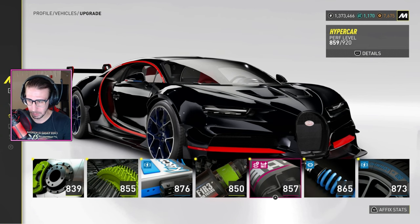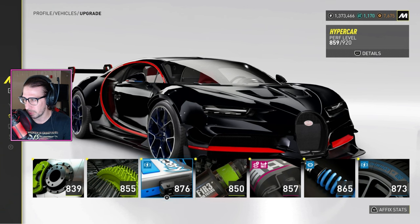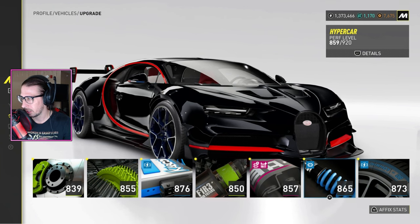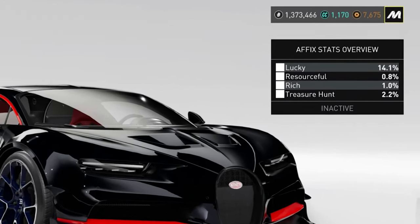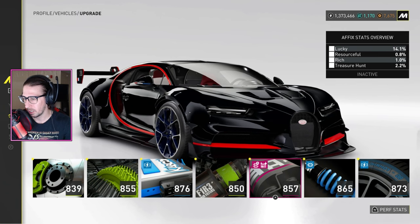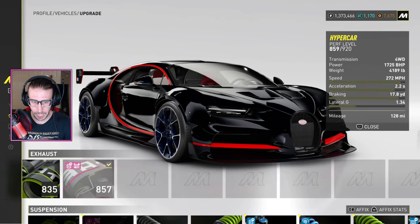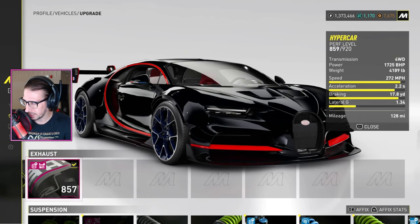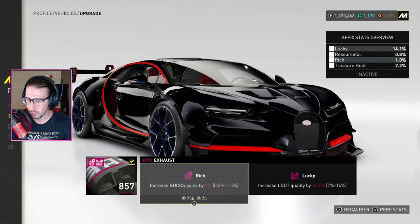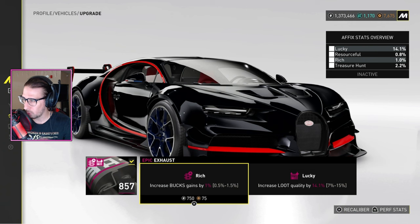If you look at the parts down here, you see how they have icons — green common, blue rare, pink whatever. If you hit R2 it says 'affix stats' and shows you what you have on this car. If you click on the part and go to select from what you have on the left pad, hit that and it shows you what your affixes are.